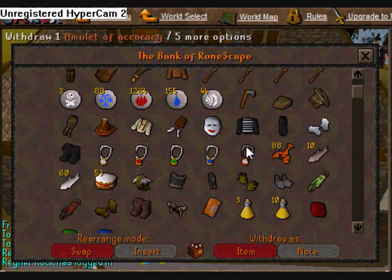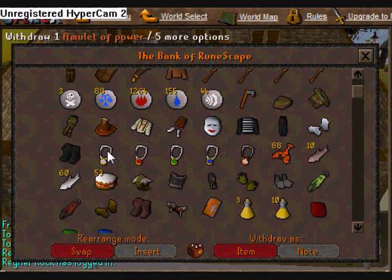Here are my amulets, from power to accuracy. Accuracy sucks. Magic I won't use a lot, so I just have it for show. Defense, strength, and power — power I think is newbie now because no one uses it anymore. So I just use strength; it looks cool and better because you get the strength bonus.